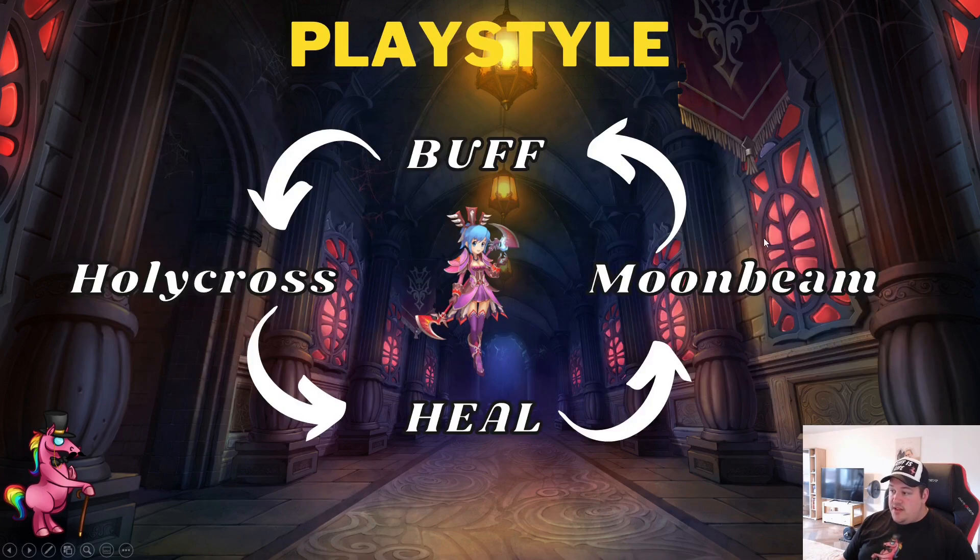The typical Ringmaster playstyle is a repetitive cycle: your main goal is keeping all buffs running on your partner at all times, healing them whenever they take damage, and in any downtime helping by casting Moonbeam or Holy Cross — or both — onto the monsters your teammate is fighting. Note that this only applies when teaming with one-by-one characters; if teaming with AoE characters, stick strictly to buffing and healing. That's the end of the video — I hope you liked it and earned your subscription. Leave any questions in the comments, give it a thumbs up, and stop by our Twitch streams starting June 14th. Cheers!